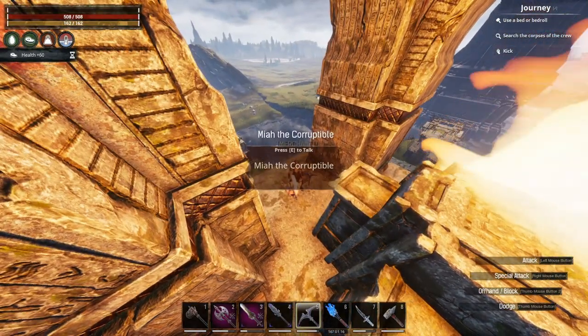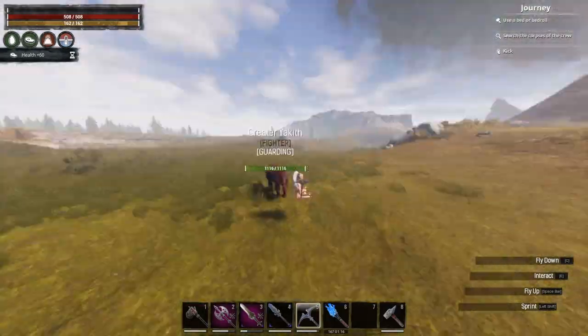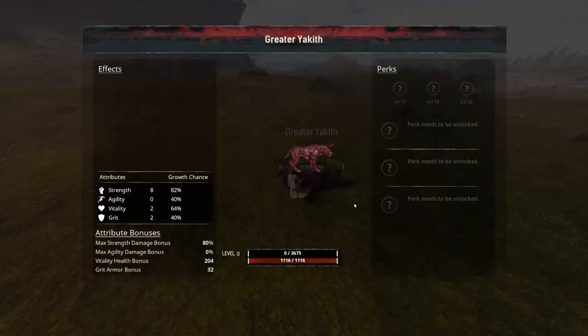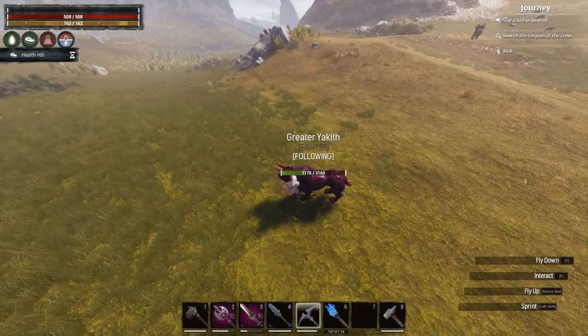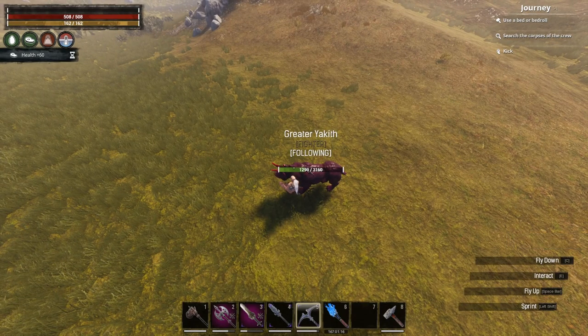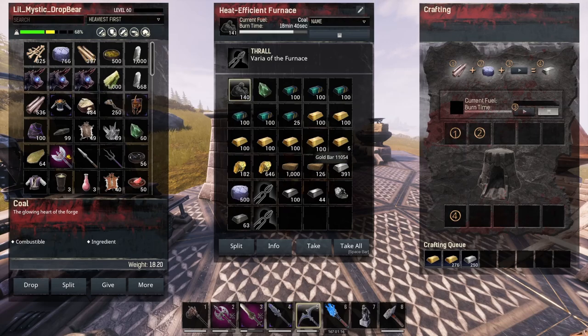Come over to Mia the Corruptible and purchase yourself some tamed Yakith. This is the Yakith base stats at level zero — pretty decent. A thousand gold is very easy to get, so if you like to have followers and you've got your authority build on, he's already going all right. Feed him up with your regular things and you can get yourself a little army.